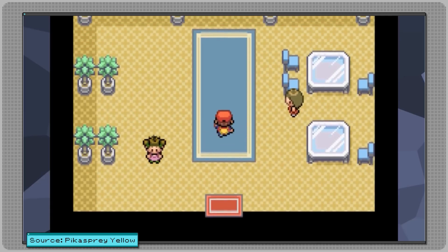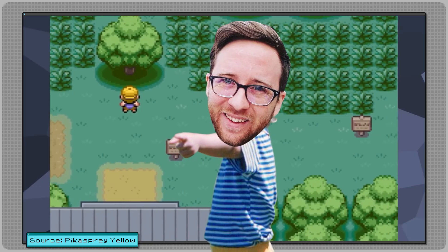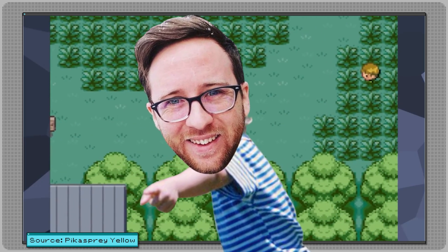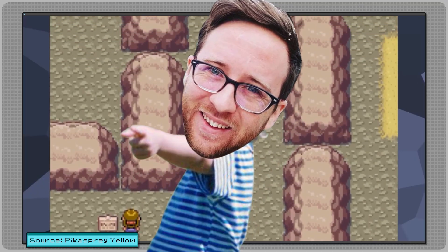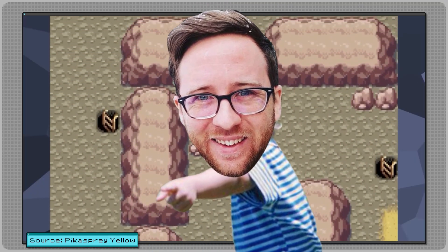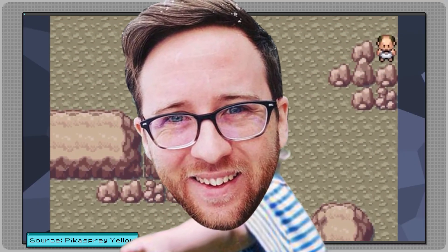And you have my respect, good sir. Keep making evil soft locks that are technically beatable — I just love them so much, they give me life. You're wonderful. Be sure to watch his entire video when you get a chance and tell him that I sent you — it's really pretty great. And yeah, if anybody hands you a game with this setup, just don't even try to get out of it. Just start a new game. Trust me, it'll take you almost no time at all to get back to Viridian Forest, and it'll save you an actual, literal eternity of time trying to escape otherwise.